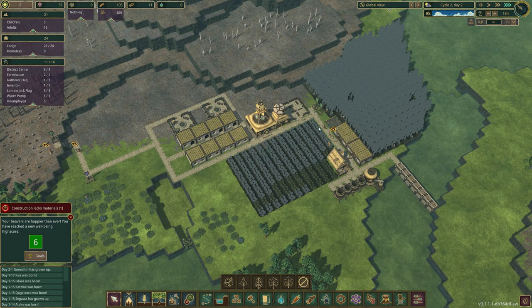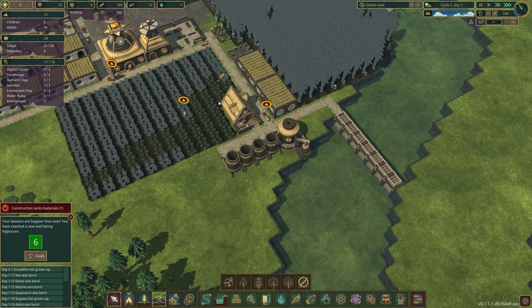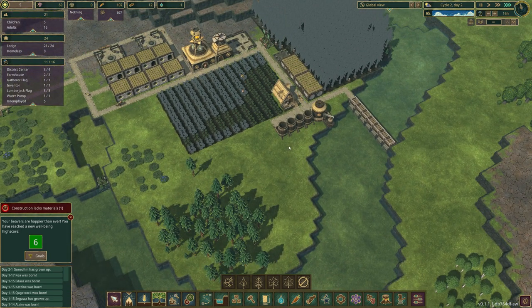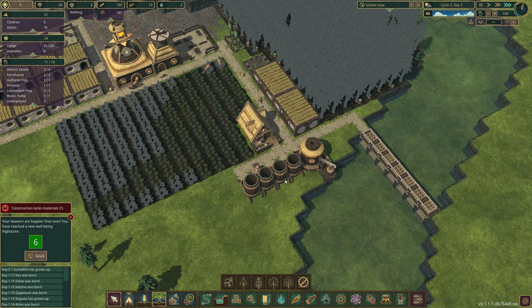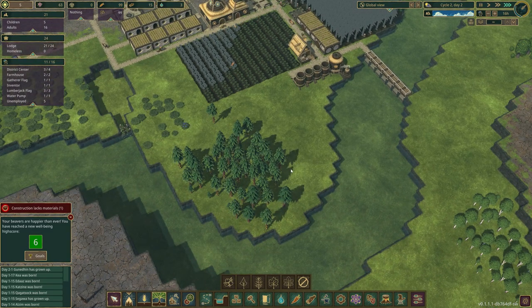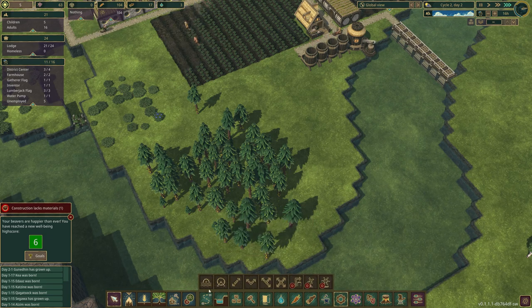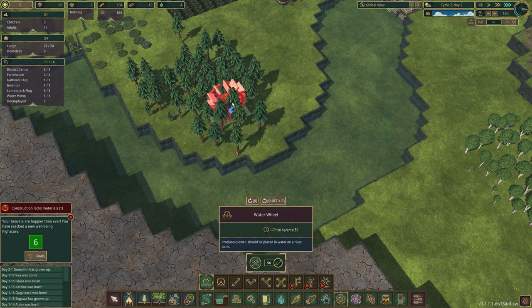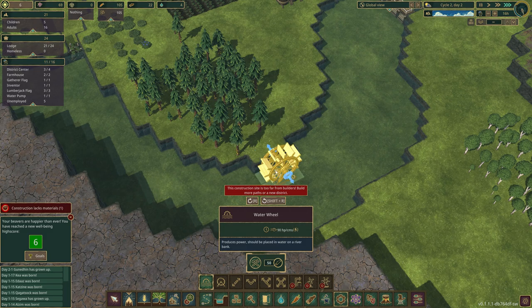We've actually run out of water - that's fine because of the drought we just survived. During those three days of drought we went through the four buckets. We kind of need to prepare for the next time, but actually we already have because we have this dam now. I want to start looking at automation - I may want to add a water wheel down here with a couple of shafts.